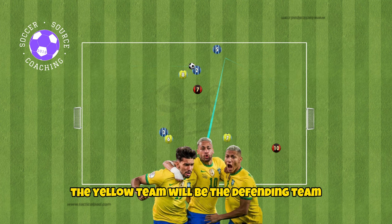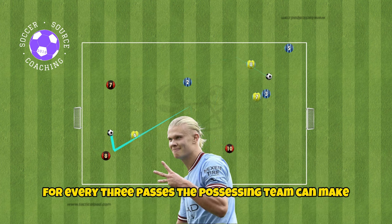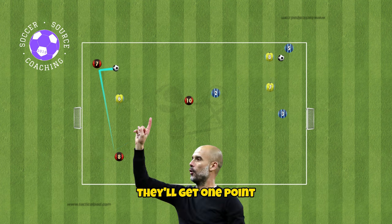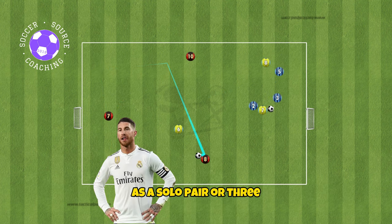For this example, the yellow team will be the defending team, with the blue and red team being the possessing team. The defending team can press whichever team they choose as a solo, pair, or 3.